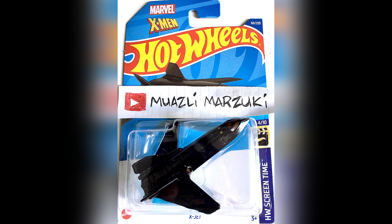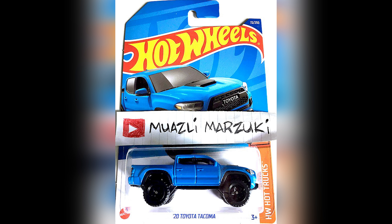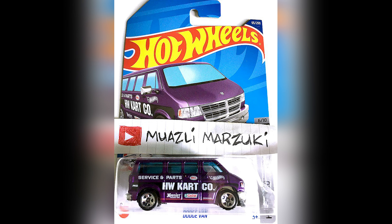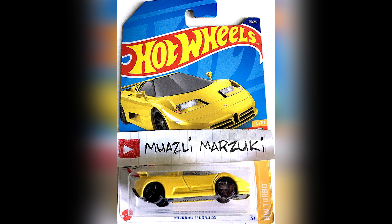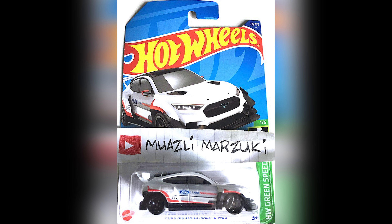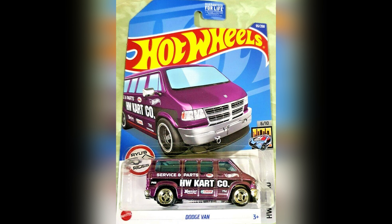Continuing the C-Case: X-Jet from X-Men, 67 Ford GT40 MK4, 20 Toyota Tacoma, Dodge Van, Nissan 390 GTI, 94 Bugatti EB110SS, and the Ford Mustang Mach E1400. The regular treasure hunt for this case is Pixel Shaker, and the super treasure hunt is the Dodge Van.